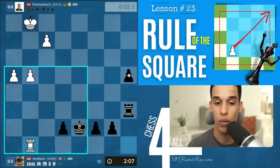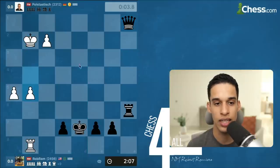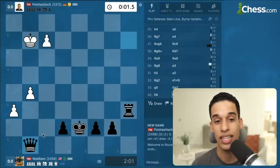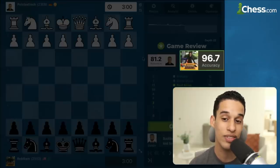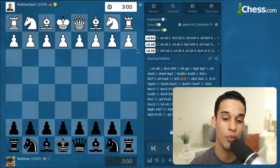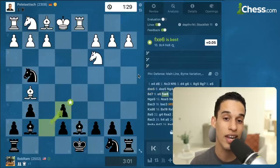I'm taking my time — rook c6, happy to trade because my king is in the square of their pawns, which we cannot say about their king. We just promote, and that's basically the end of the game. My opponent ended up blundering or running out of time — we got the rook and that was it. Accuracy was 96.7%, mainly because I remembered most of the game from the lesson on this Pirc variation. I hope you found some value in this lesson and I'll see you in the next video.